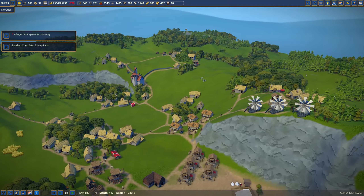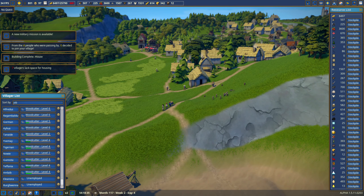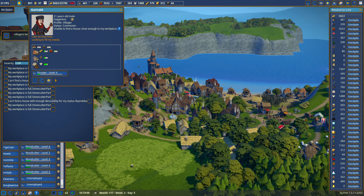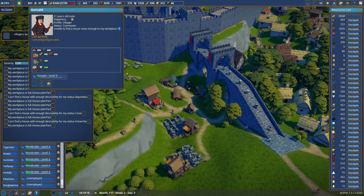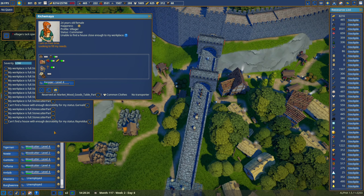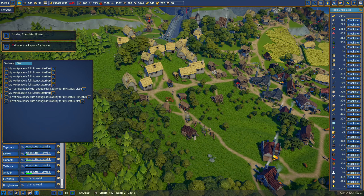I'll wait till things are built and start adding granaries. Zero out of four passing villagers decided to join — not a good start. It's because people are lacking housing. Let me look for someone who says they can't find a house with high enough desirability. One works here, is a commoner, needs a new place to build. These are the foragers — they want better housing.